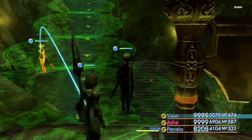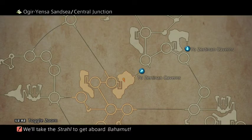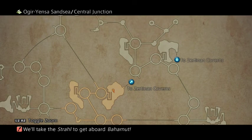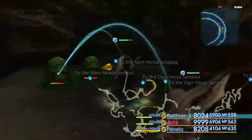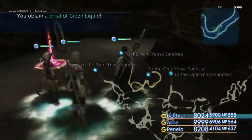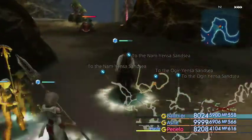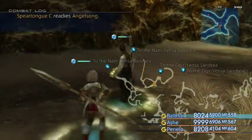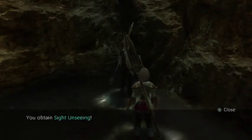Down here in the Ogir-Yensa Sandsea central junction, at the entrance to the Zertinan Caverns, you want to make your way into the Zertinan Cavern via this entrance. The Sight Unseen technique should be in here somewhere — and there it is: Sight Unseen. So that's that one done.